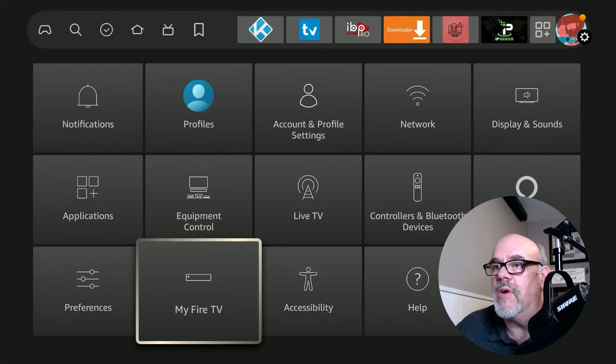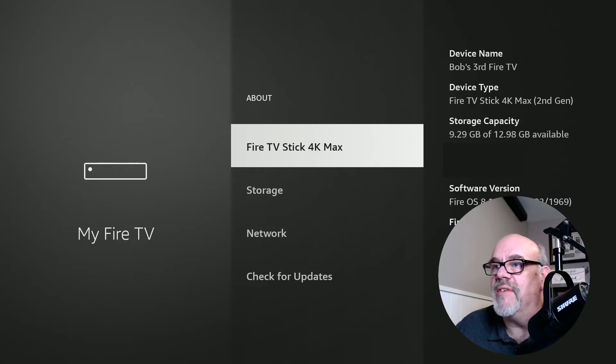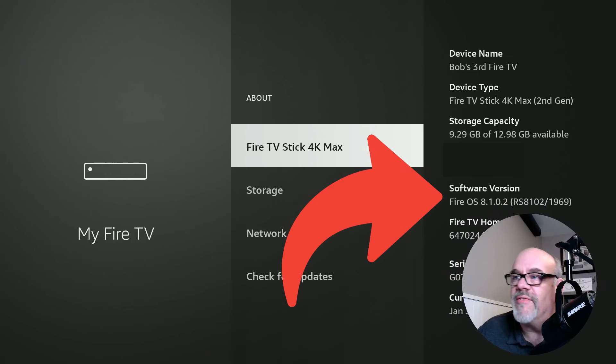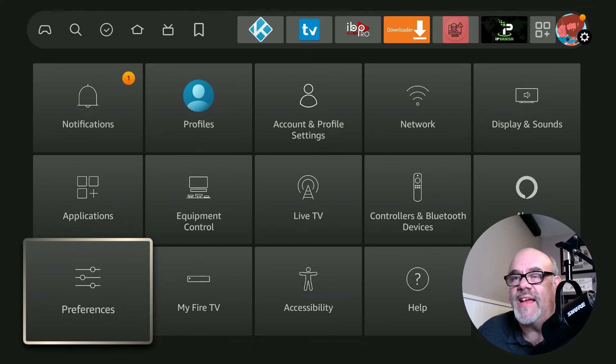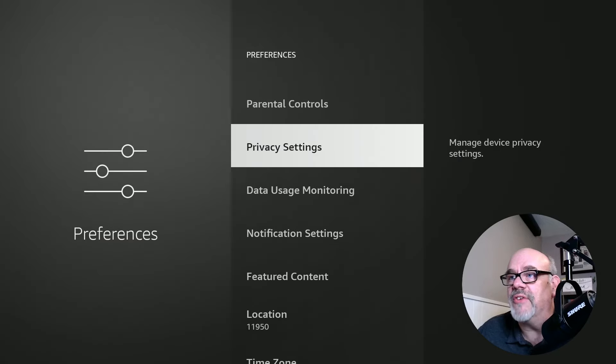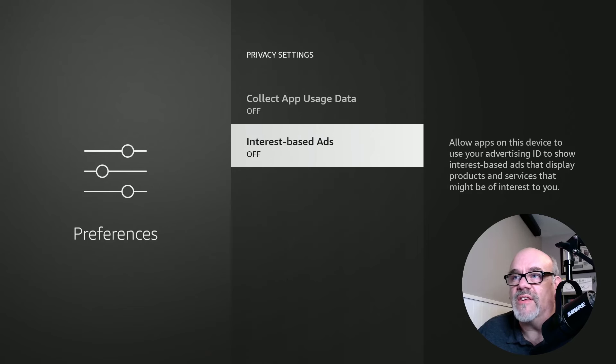You go over to My Fire TV and then into About. This is software version Fire OS 8.1.0.2 — the .2 is the important one, that's the one that made the gamepad icon show up. According to Kelhound, at least on his device, a lot of the settings had changed back to defaults. Luckily for me it looks like those settings are still fine — if I go into privacy settings, all of these things are still set to off.